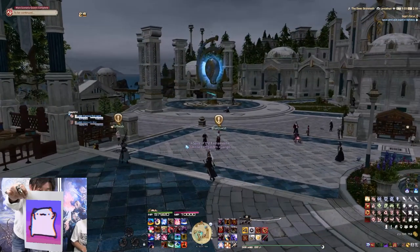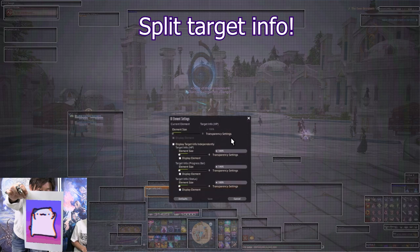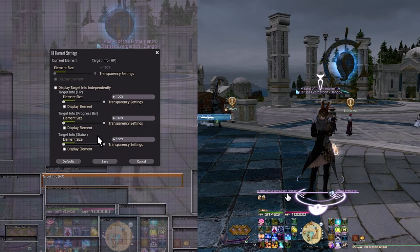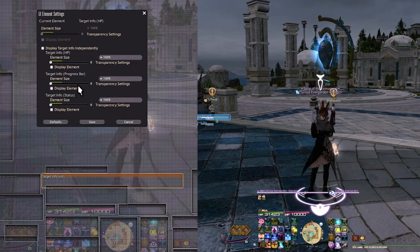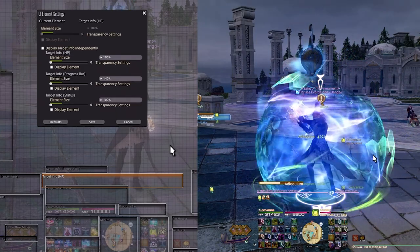If you click on your target info — by default it's a bar at the top of your screen — you can click on the small cog wheel and check 'Display Target Info Independently.' This lets you move the cast progress bar and the target's status effects separately and resize everything. I have the progress bar set pretty large because seeing what the boss is casting is important. The UI and HUD in this game is very customizable.